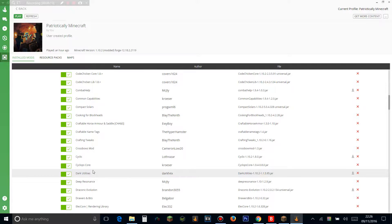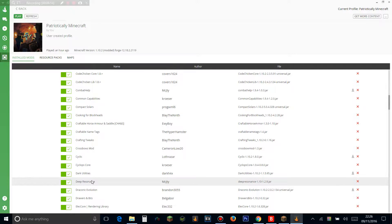Dark Utilities adds dark and dangerous utilities to the game. Deep Resonance is a really cool tech mod that adds a way to generate power using crystals — you can take power out of them. Draconic Evolution is a very late-game mod which adds extremely overpowered but extremely hard-to-get items that are absolutely sick. This mod pack is also regularly updated — I can just update it by clicking these buttons here.